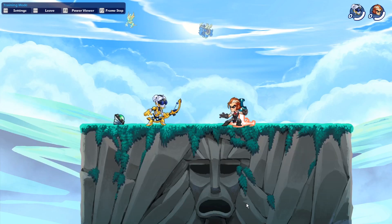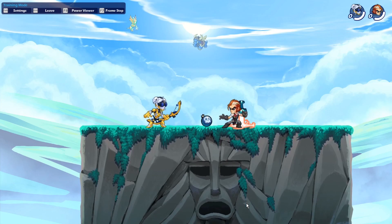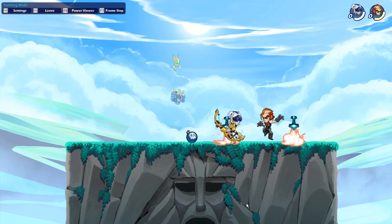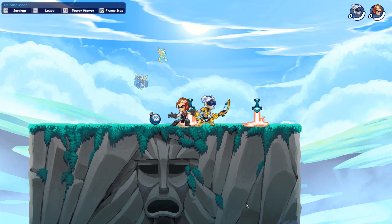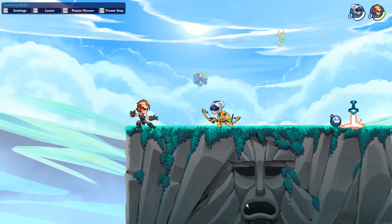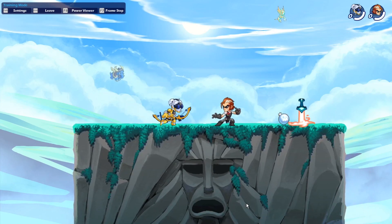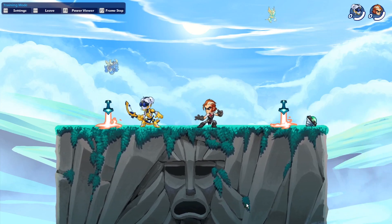Alright, first of all we're going to look at Diana's signature attacks. She has three of them: the side signature attack, the neutral, and the down signature. First let's take a look at the side sig — this one's pretty nice, there are some good hitboxes, it's fast enough, it's a decent side sig. Then the down signature — this one's really quite nice. You hit them pretty far away with it, you can't really be punished when using it because it's such a short attack if you miss, and you throw them really far away. Pretty good.